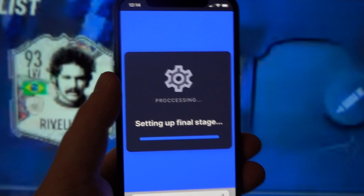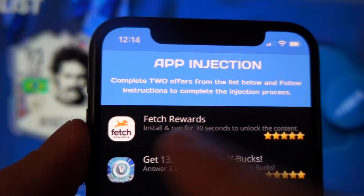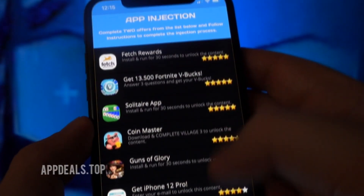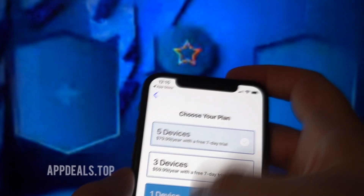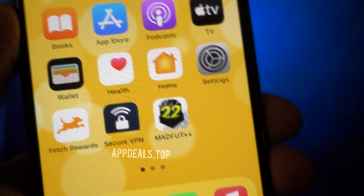After that you'll be asked to complete one last easy step: complete two offers from the list and follow the instructions to complete the injection process. I'll be completing the two easiest offers. My first one is Fetch Rewards — I have to install this app and run it for 30 seconds. These apps are downloaded from the official stores, so you don't have to worry about their sources. I'll run it for 40 to 50 seconds to be safe, and I'd recommend you do the same. Offer one is now completed. My second offer is Norton Secure VPN — install and run for 30 seconds, again I'll run it for 40 to 50. Once your content has been downloaded, you may delete these extra apps to free up storage. Complete both offers, close everything, return to your homepage, and Madfut 22++ will have been downloaded.